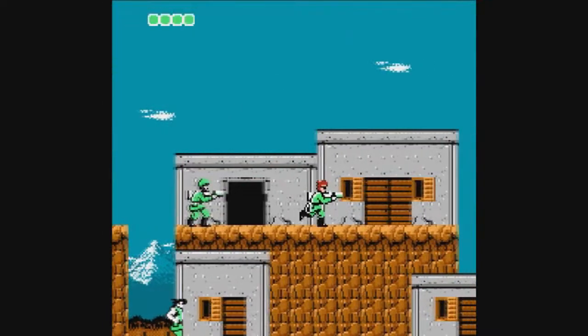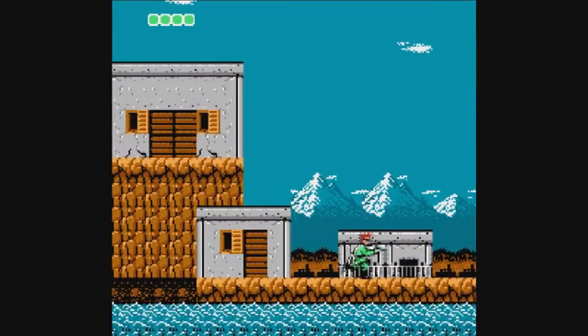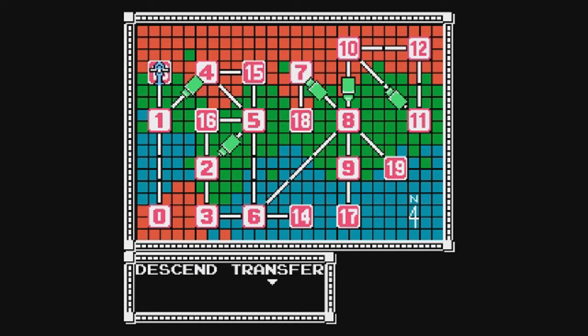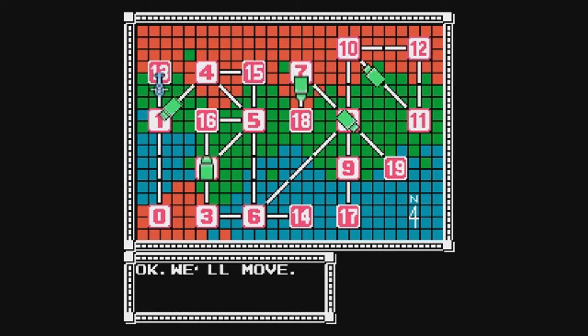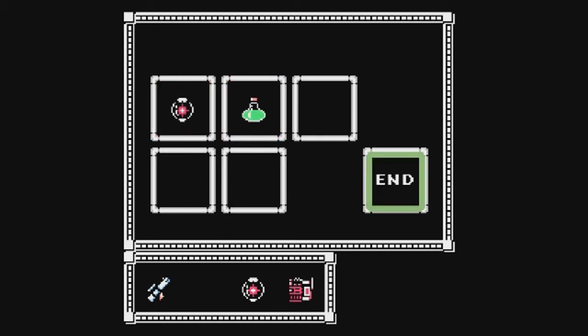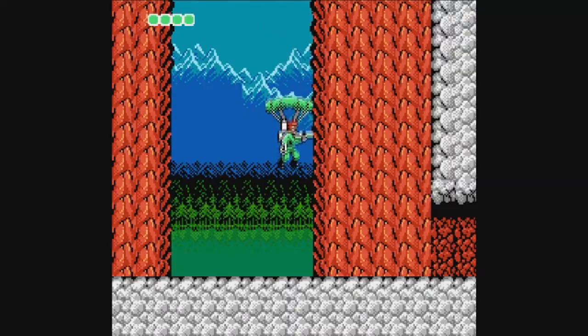I'm going to get the flares because the next stage is in darkness. I've done this many times where I've actually forgotten the flares. You can go through Area 4 without them — it's not impossible — but you might have to memorize the map. The green blocks are actually trucks and you go into an overhead view, which is pretty similar if not the same as another NES game called Commando, which I believe is also made by Capcom.